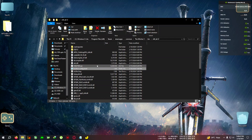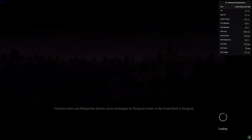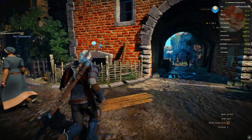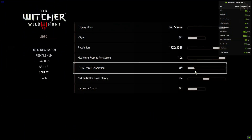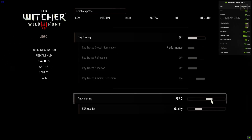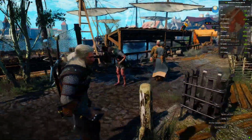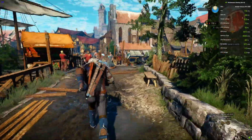I'll speed up the video a little bit. Okay, I'm back in the game but the frame rate is still the same because I haven't activated frame generation in the settings yet. Go to Options, then Video, then Display — you can see the frame generation option has appeared. Turn on frame generation. For the first time, you need to first select DLSS, then come back and turn on frame generation.